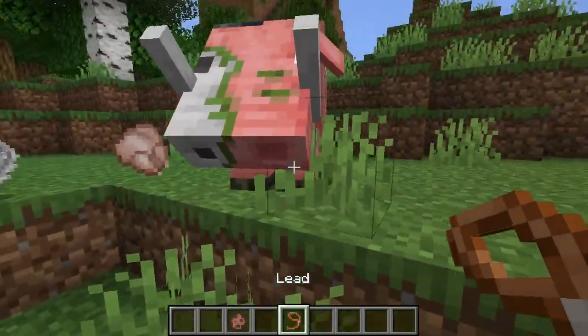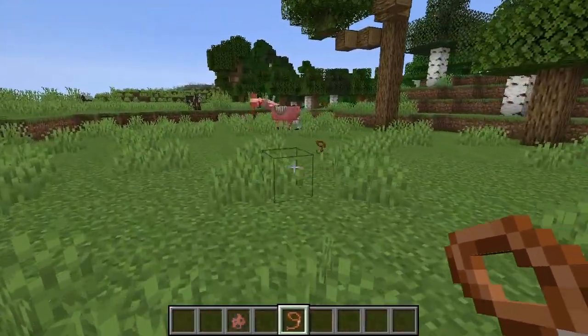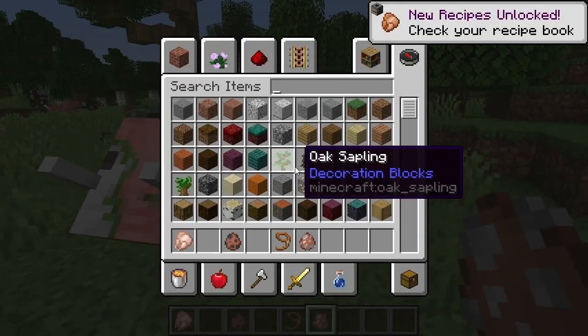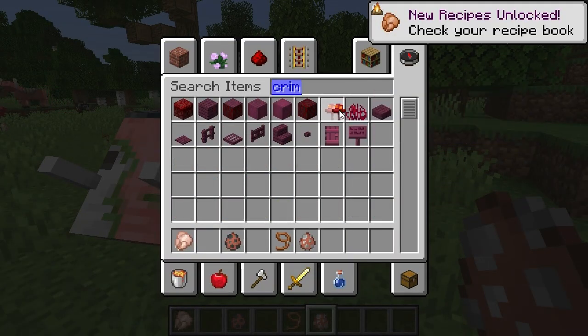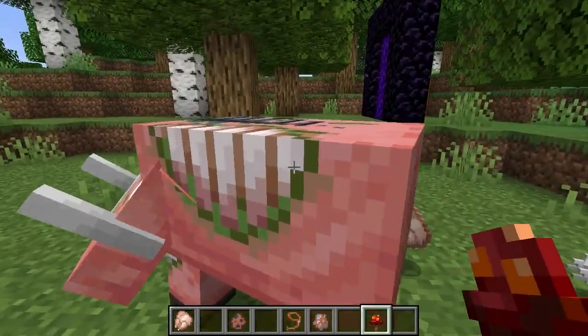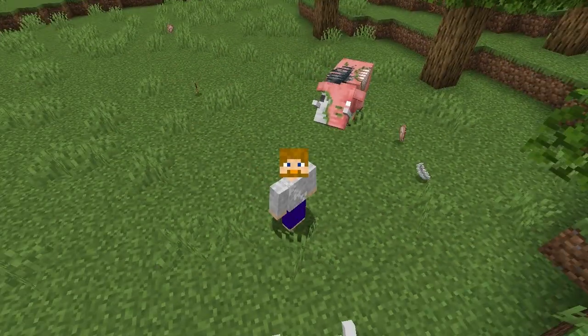Now let's go ahead and pull these together. We can't even put leads on them. Let's put down a couple and see what happens. Normally you take crimson fungus and feed it to Hoglins, but when you do it to Zoglins, nothing happens. That's right, nothing happens, and nothing else will work either.